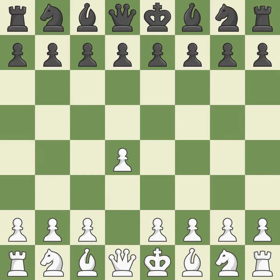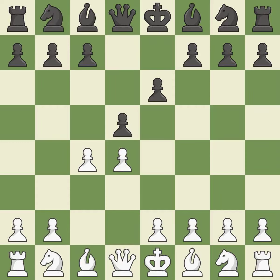Opening with the queen's pawn. The move d5 establishes control over the e4 square, frees up the light-squared bishop, and builds a presence in the center. A wing pawn is available in the queen's gambit to attack the center and divert black's attention away from the e4 square. By using the e-pawn to protect the key d5 pawn, e6 rejects the queen's gambit.